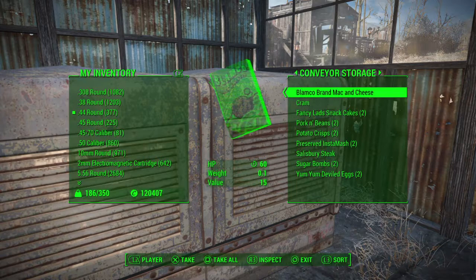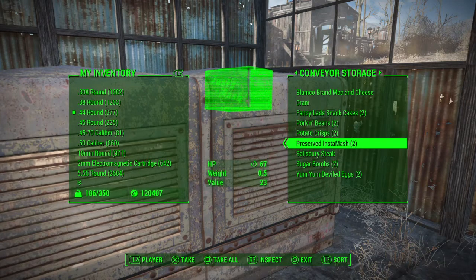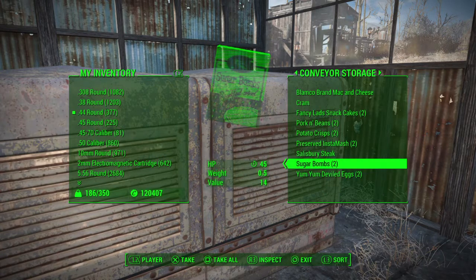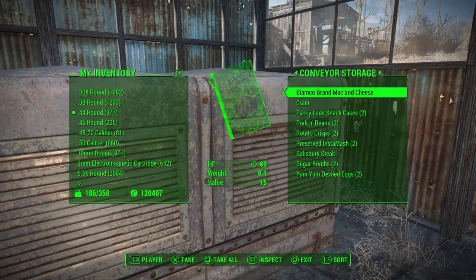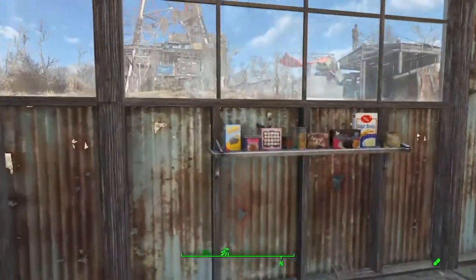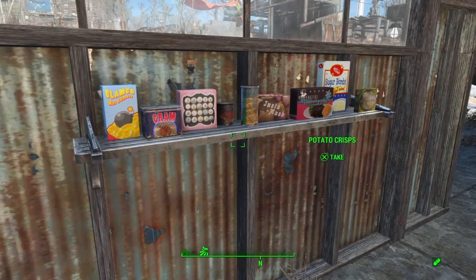Now, what I'll show you too is that the things that come out in the shiny boxes do not have rads — you won't take rads from eating them. But the things that come out in the cruddy containers, like cram, potato crisps, and the Yum Yum deviled eggs, they still give you rads when you eat them. But the sugar bombs, Salisbury steak, preserved Instamash, and the Fancy Lads snack cakes don't give you rads anymore if you make them from the machine. That's everything you can make with the food processing machine in Fallout 4.